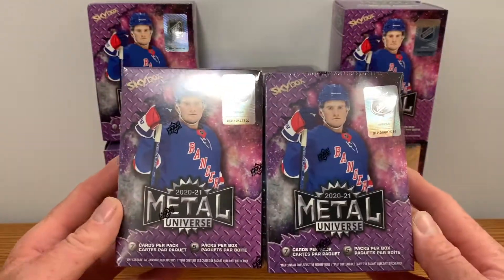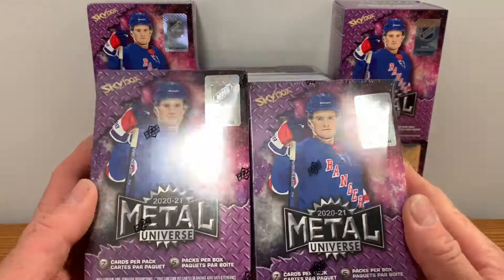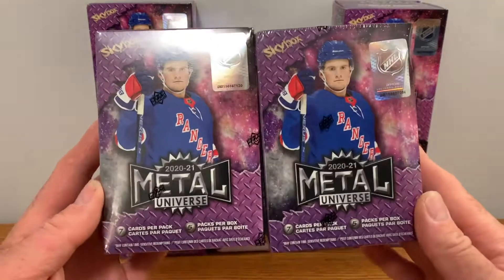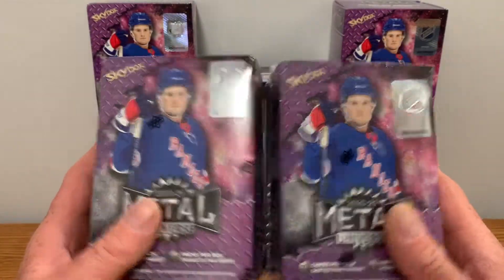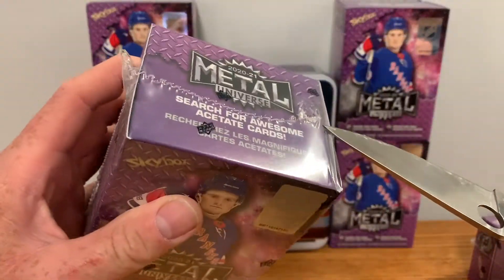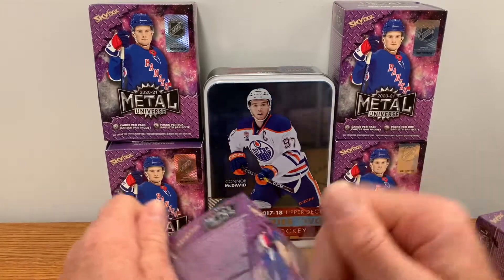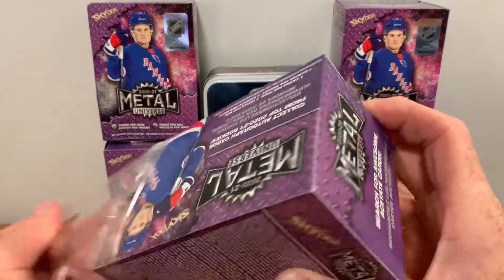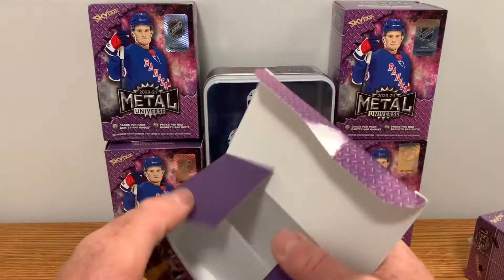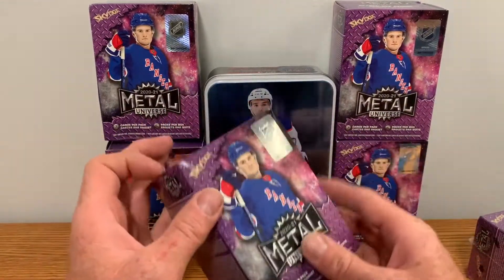I'm not going to buy any more. I pulled all the good rookies I was looking to get. I would like to get one more Allon card, maybe another Alliance. I don't anticipate pulling anything really big out of these, but you never know. This is worth the hype — it's a good product. Upper Deck was smart bringing this series back. It's a desirable set. Basketball obviously has quite a legacy in this series for Metal Universe, but I'm glad they brought it back.